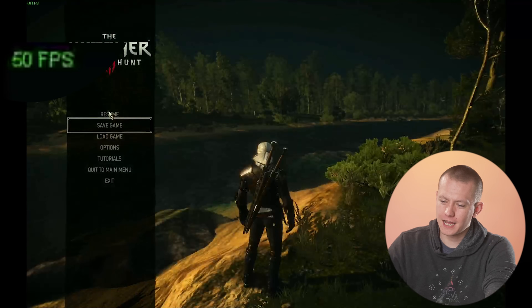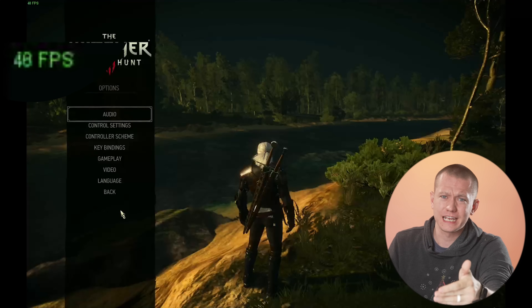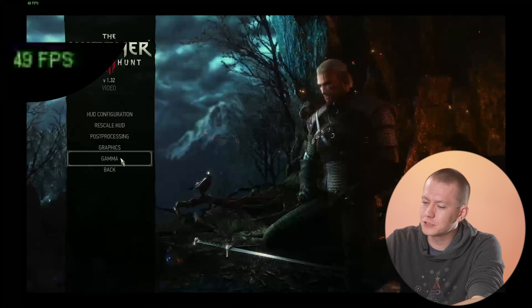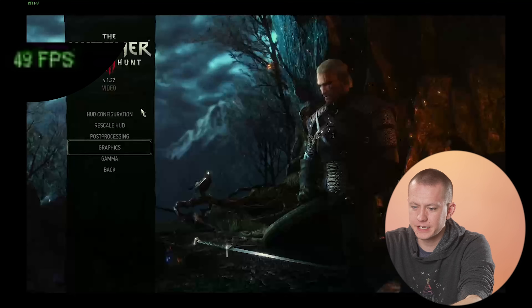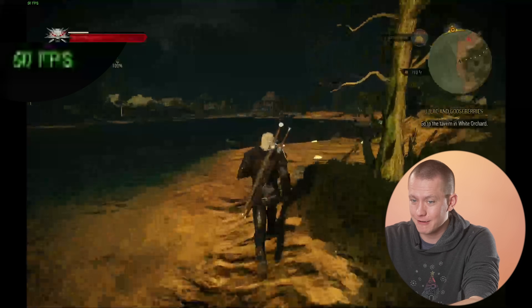Let me try medium — maybe the issue is that changing settings on the fly is too much for the game in emulation mode. Medium works. I tried ultra just to see — going back to medium. Medium is where we'll stop. I set it to high in the game settings menu this time, but it still can't run — no high settings for The Witcher 3. The Witcher 3 cannot get high. Set it to medium: 48 FPS. That's totally fine — I originally played The Witcher 3 on a GTX 950 laptop, so I'm completely okay with 1200p medium at 50 FPS.